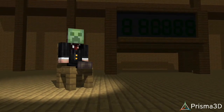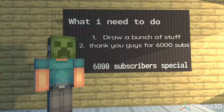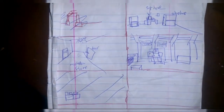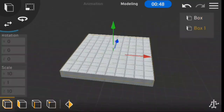In today's video we're going to be making a Minecraft animation in four hours using the mobile app Prisma 3D, which is available on the Google Play Store. Before we begin, there are a few things we'll need to do first: we'll need to draw our scenes and then write an easy-to-animate story that will help guide us for the next four hours.